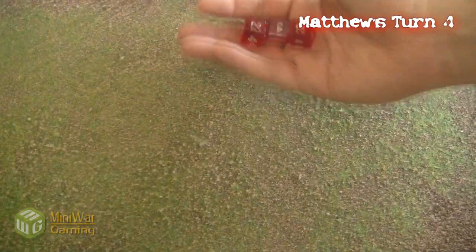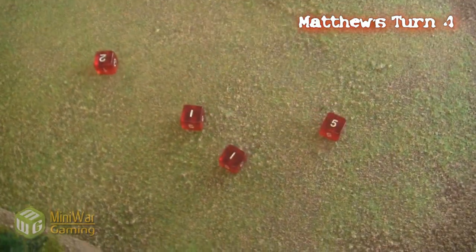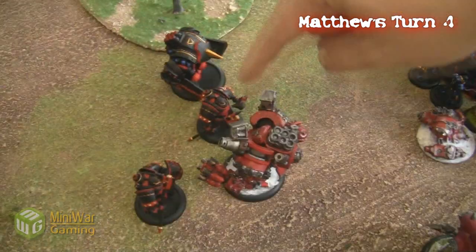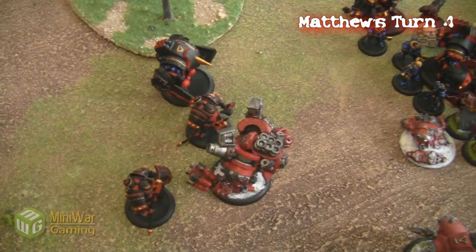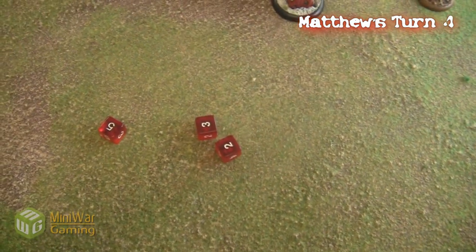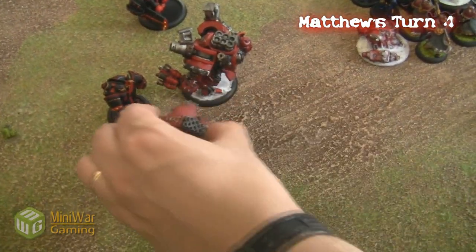The Behemoth charges and actually gets into base contact with 2 Mana Wars. He hits the first one and does not forget his extra die, so he gets 4 dice on the charge. He does dice plus 3 even with the shield wall because he does half armor. The other one's out of shield wall so it's armor like 9, dice plus 3 again. So I kill both the Mana Wars with the Behemoth.